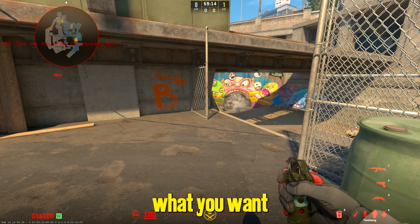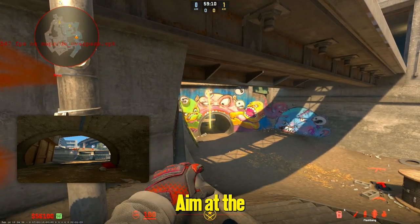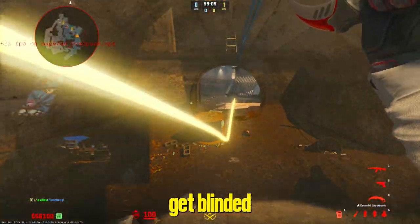All right, so first what you want to do — you're gonna get crouched next to this fence, aim at the third tooth, and just do a simple left click. Make sure you tell your teammates to turn, otherwise they will get blinded.